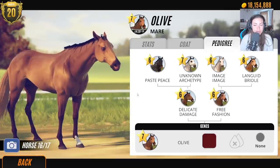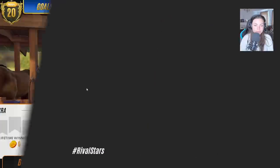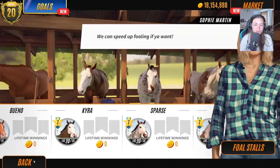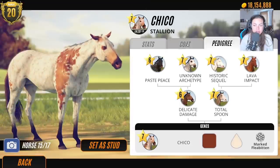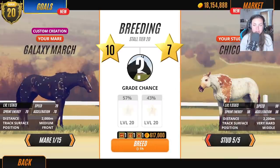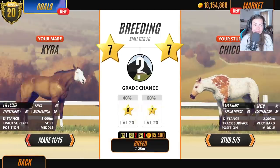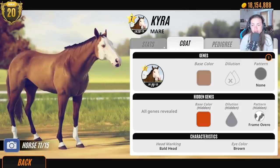We've officially only got one stable left. Olive, what are you going to produce? There are heavy dapples in her family tree. I think we need to keep breeding Sparse. Let's look at Chico — he definitely has heavy dapples in his family tree. Let's use Chico as a stud and breed with Kyra.